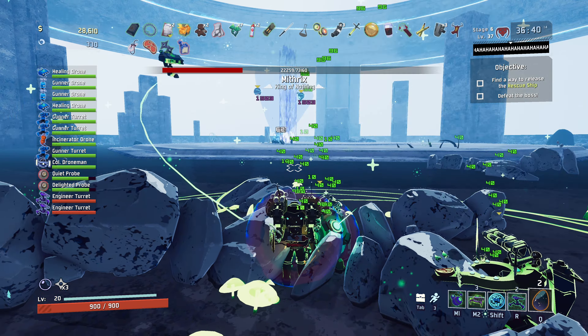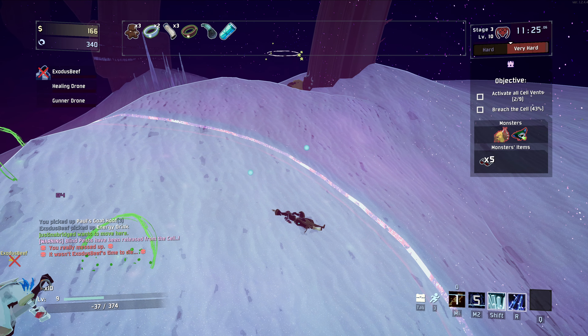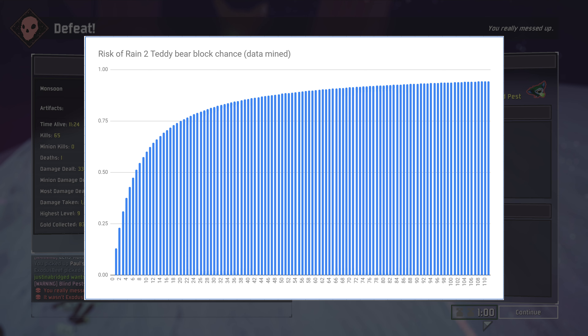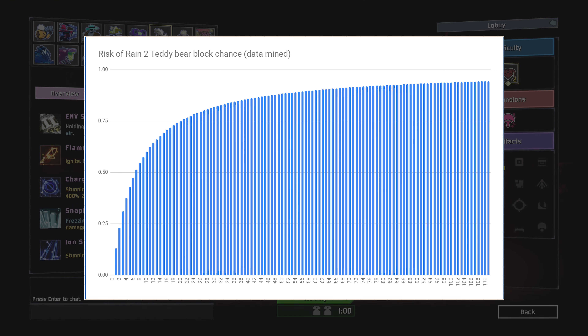The final boss can't even touch you. Unfortunately, this insanity is doomed to failure. Your item stack is almost always linear. Enemies are not. Some items like teddy bears are logarithmic, meaning they realistically peak around 7 to 10-ish stacks, and almost entirely plateau around 20-ish.